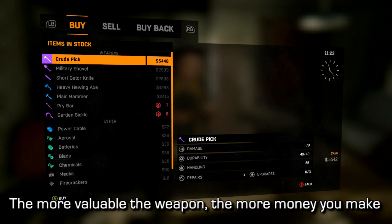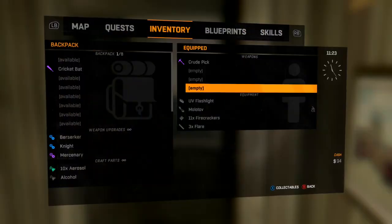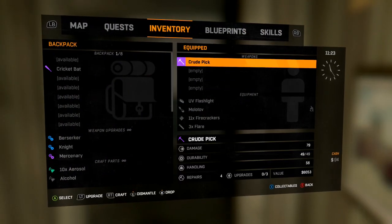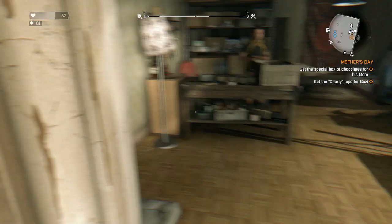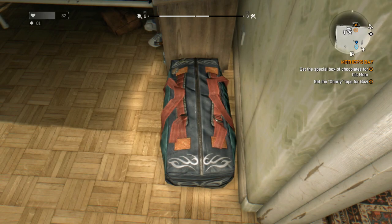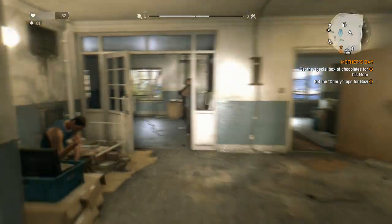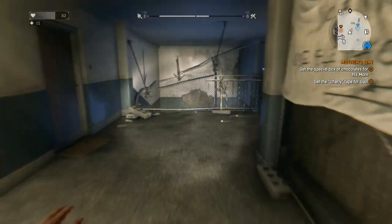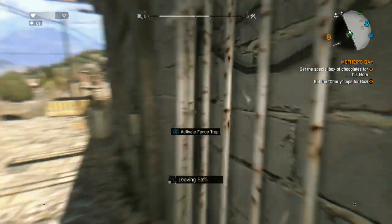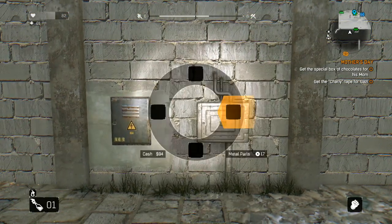If you have a whole bunch of money, feel free to go to a trader and buy his most valuable weapon — in this case a crude pick. That crude pick is worth more than my cricket bat, so I'm going to put the cricket bat away into storage and use the exact same method with the crude pick because it's worth more money. You can do the same exploit to duplicate that weapon and sell them for more money, making your money go up faster, and continually upgrade to better and better weapons.